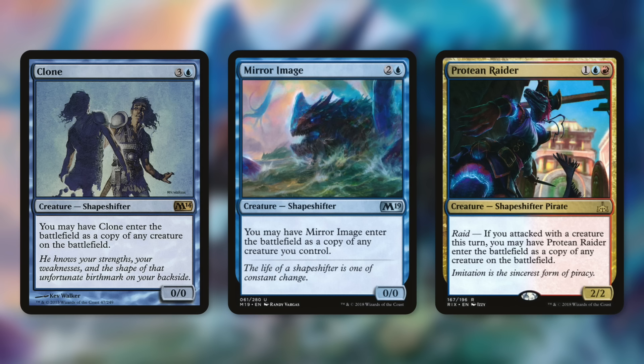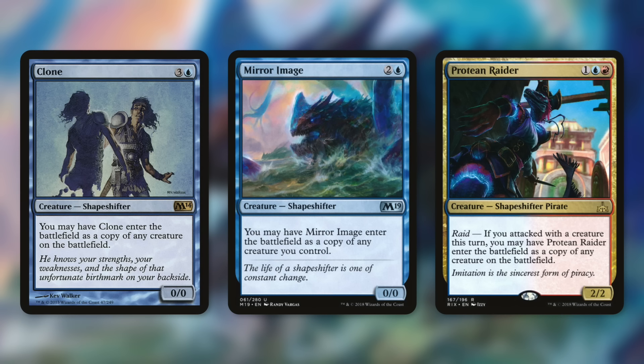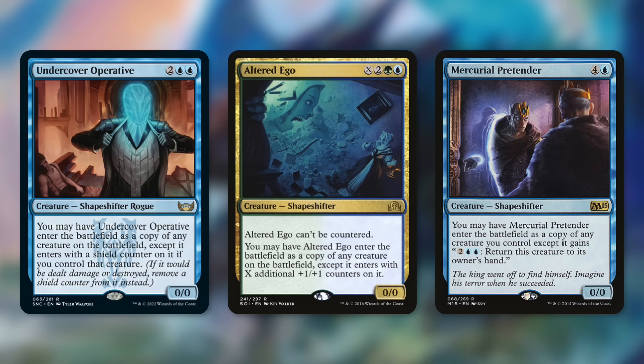Another fantastic aspect of this deck are clones. Clone lets us copy any creature on the battlefield — so whatever our best dragon is, we get two more copies. If it's a legendary dragon, we copy the non-legendary token copy to get around the legend rule. Mirror Image is another great one that costs just three mana and can enter as a copy of any creature we control. Protean Raider can enter as a copy of any creature on the battlefield if we attacked with a creature this turn. All these clones can be very impactful.